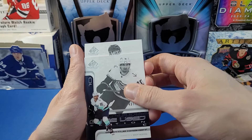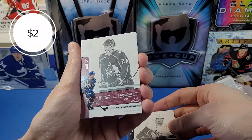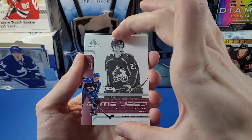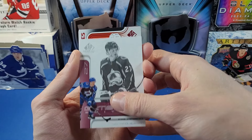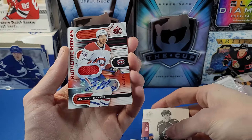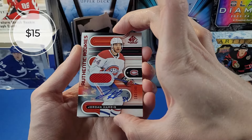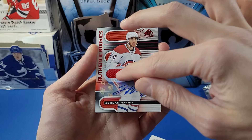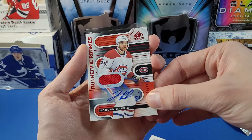The next card is another Game Used Edition card of Oscar Olofsson, numbered to 999. And here's what should be our main hit — it does look like an authentic rookies card. It's Jordan Harris! A rookie auto jersey numbered to 149. It's a Montreal Canadiens card — Canadiens do sell well on the secondary market. There's a jersey piece and a sticker auto of Jordan Harris to 149.